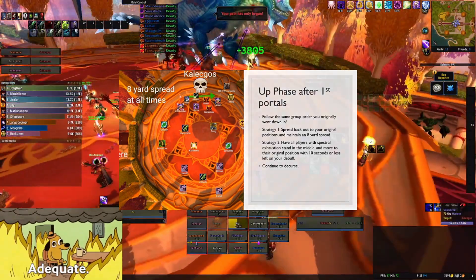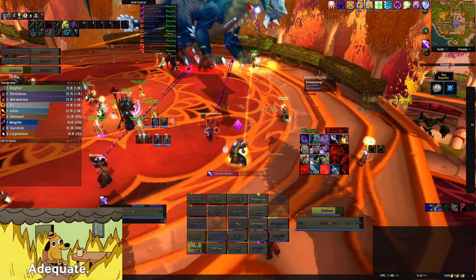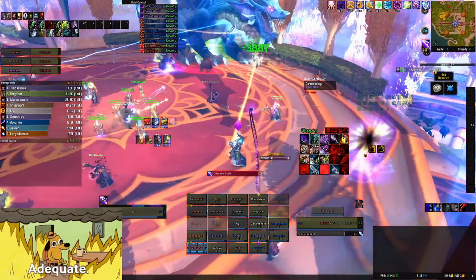You want to either go back to original positions or stack in the middle until you have 10 seconds left on Spectral Exhaustion. This is up to your Raid Leader.